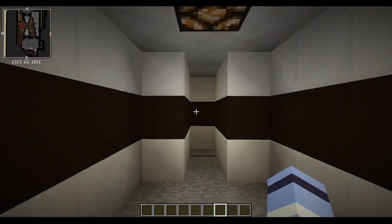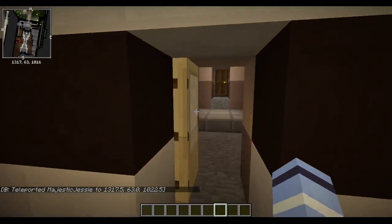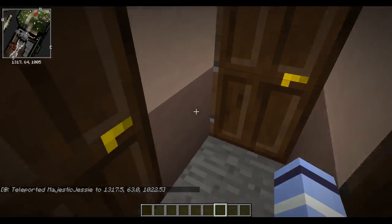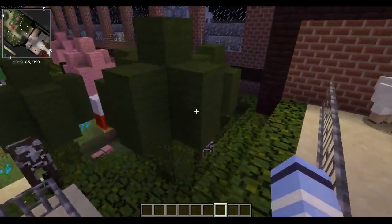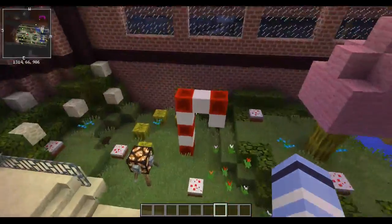Then we come through here, and everything gets smaller as we go along. Maybe — probably — this bit gets a bit too small. Then we come through to the chocolate room. The chocolate room is... well, in my opinion, it's too small.